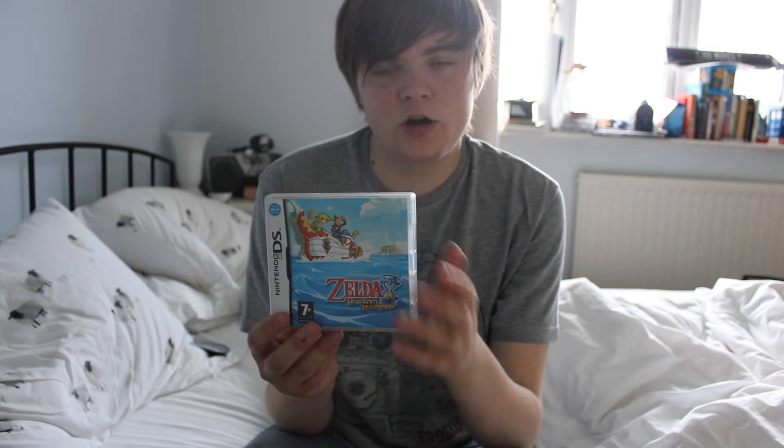The story is about Link and Tetra from The Wind Waker going and finding a new land, and along the way they find a ghost ship which is rumoured to have treasure on board. Tetra then boards the ship and is mysteriously kidnapped, because of the way she screams and stuff like that.